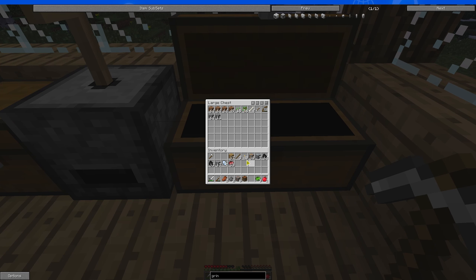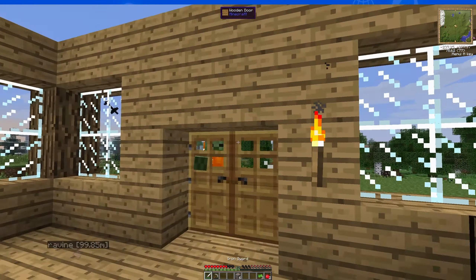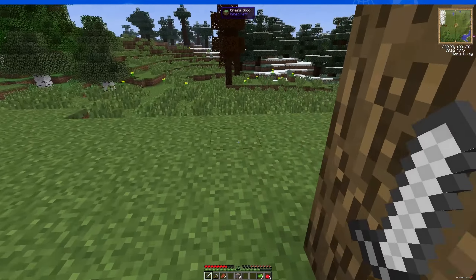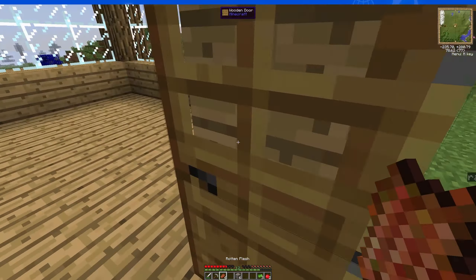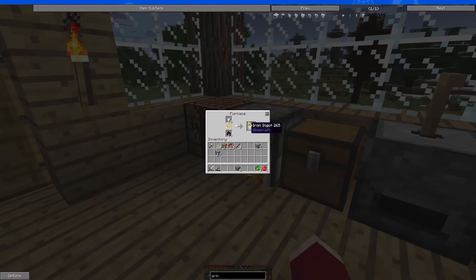The bubble stone can go in here. This can go in here. The crafting table can go in there. Just die already — thank you.